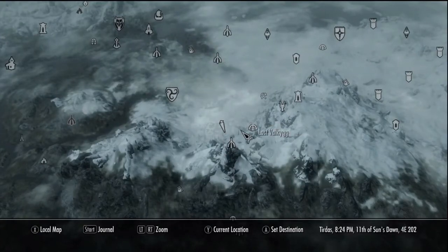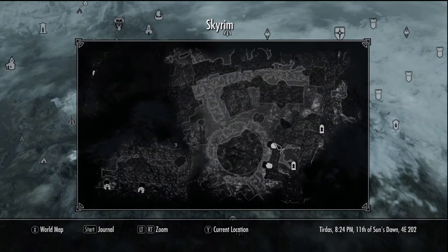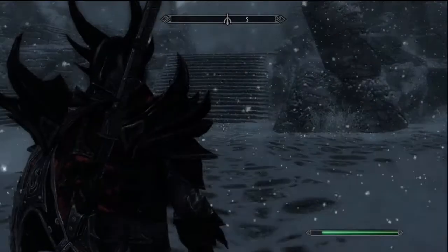What's going on everybody, Manufactured Opinion here, welcome back to my Skyrim playthrough slash guide. Today I'm bringing you the location of the final dragon priest mask. After you collect all eight, you're going to want to head to Labyrinthian.